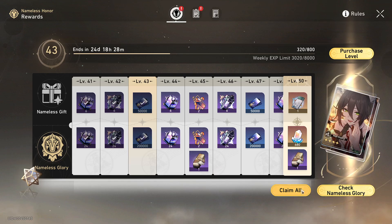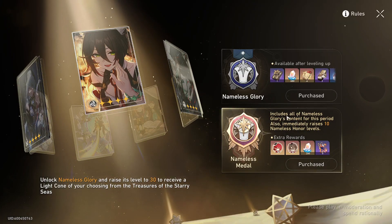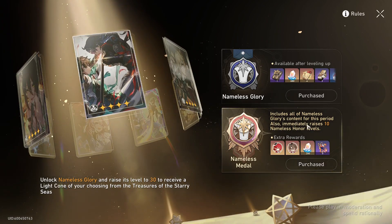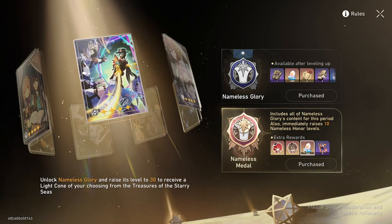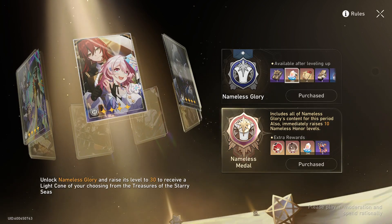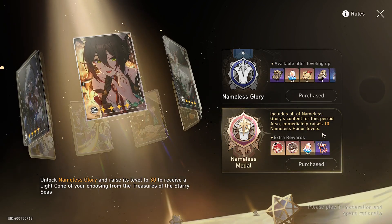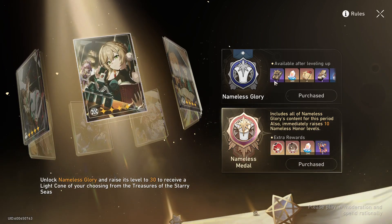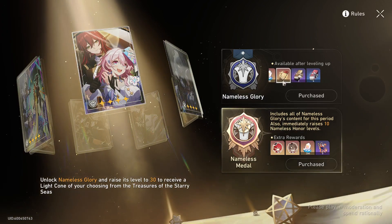The last thing we're going to talk about is actually purchasing the battle pass. There are two versions you can purchase. The only difference is if you buy the second one it raises your level on the battle pass instantly by 10 levels, you get two cool avatars, 200 stellar jades, and 5 fuel. The normal battle pass is $10 and then the Nameless Metal is $20. Personally I bought the $20 one, but you absolutely don't need the second one — if you just want the first one, it's still great. You'll still get all your credits and Path Striders.